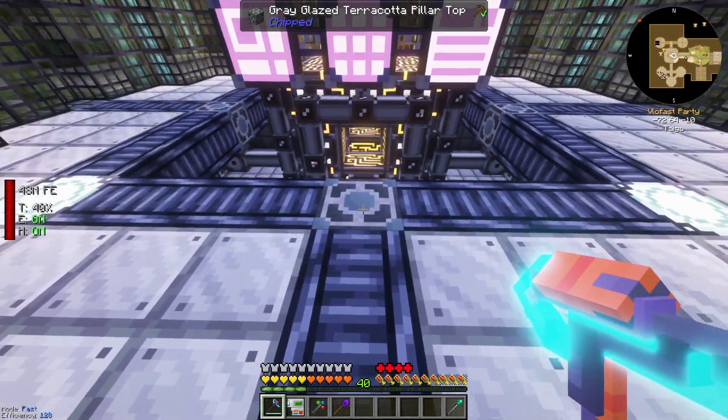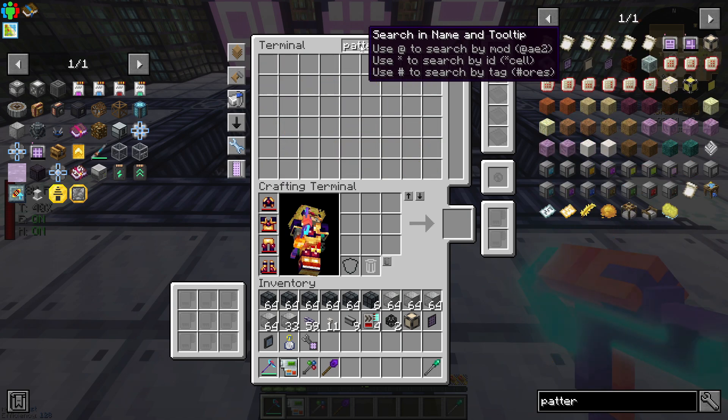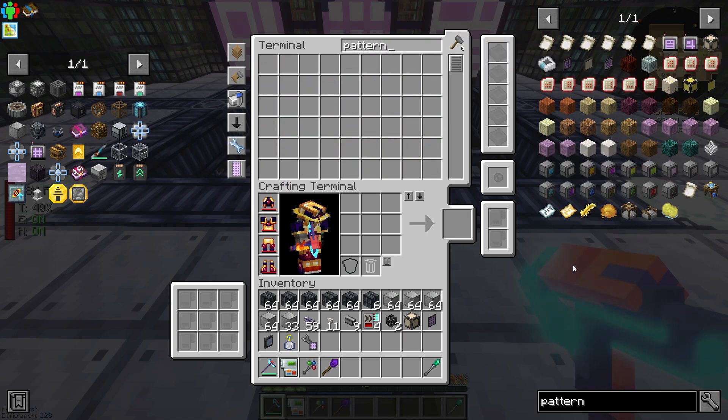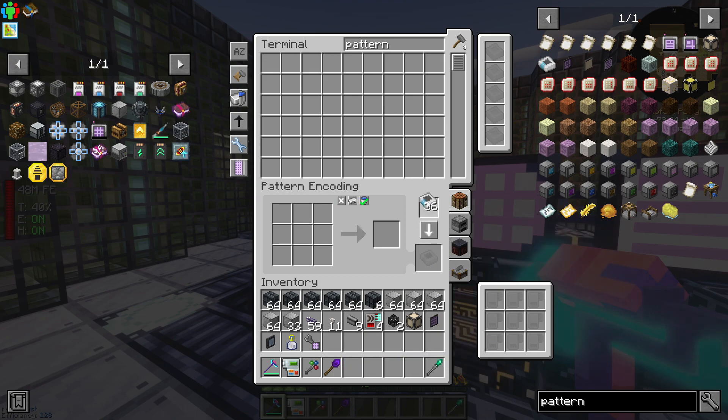What I'm going to do right now is craft a few patterns — 36 of these should be enough to just get us going. Now, the Applied Energistics version of auto-crafting is a little bit different from Refined Storage; you kind of need several different parts in order for it to work.